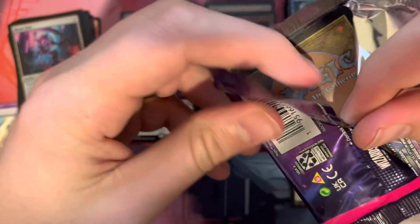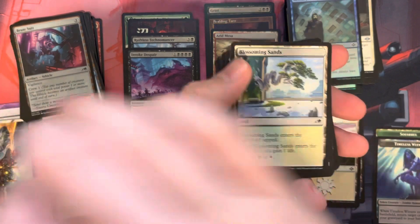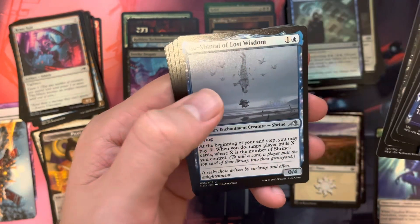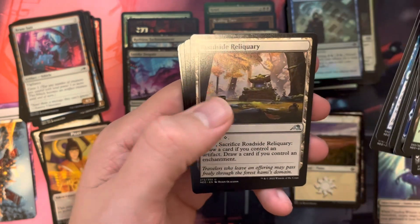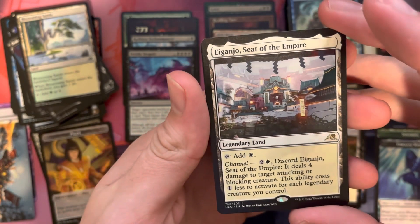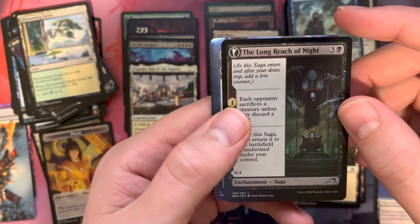Kamigawa would need multiple crazy hits to even have a chance. Sweet art card. Our land is Blossoming Sand. Commons, Prosperous Thief is uncommon. We have Goshintai of Lost Wisdom, Goshintai of Shared Purpose, Roadside Reliquary, Michiko's Reign of Truth, and a Rare Land — Iganjo, Seat of the Empire, about a four or five dollar card. Then we have a Foil Long Reach of Night.